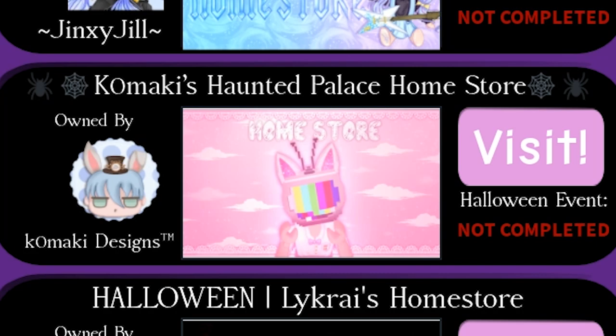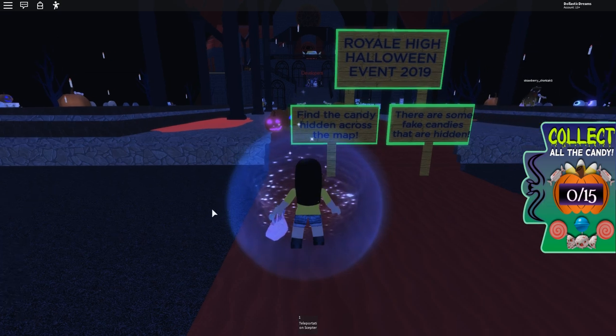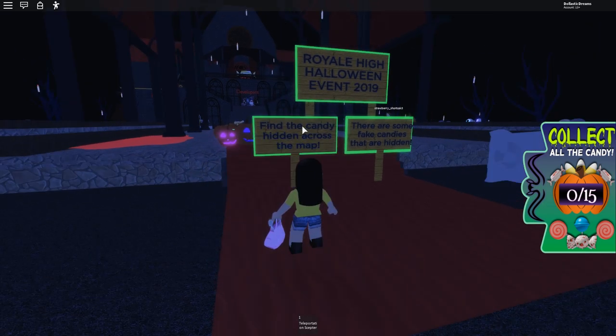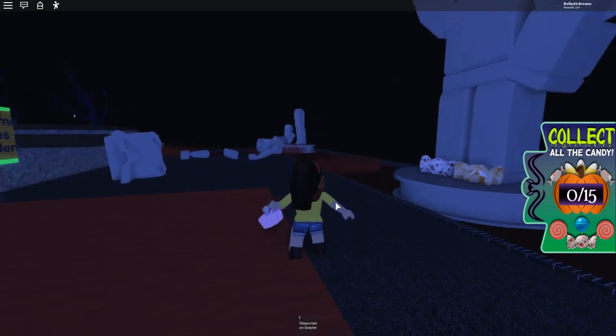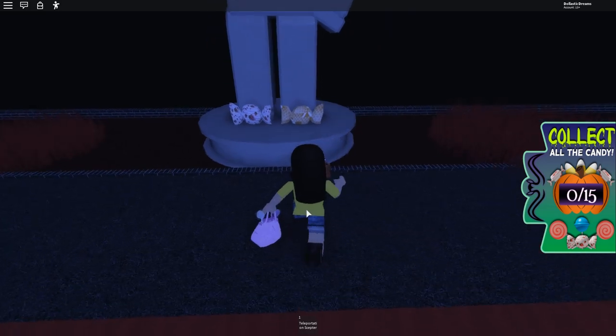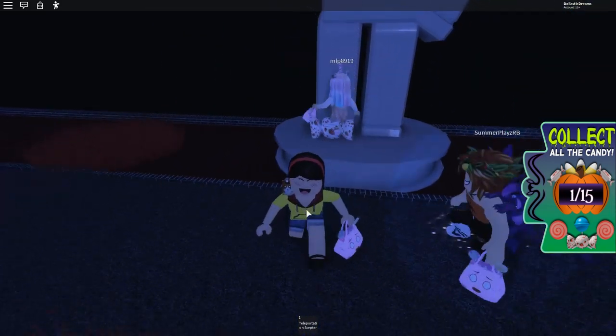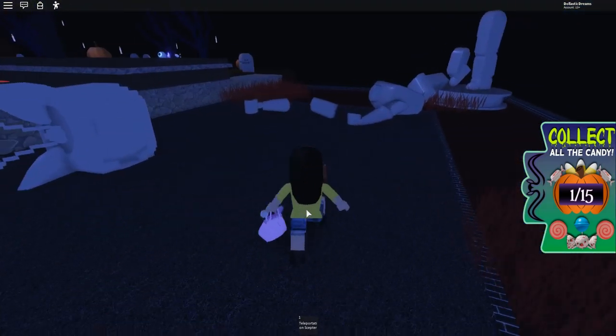Last but not least, in order to get the Studded Rose Garters, we're going to go to Komaki Design. Here we are — we have to find 15 candies. Royal High Halloween event 2019 — find the candies hidden across the map. There are some fake candies that are hidden. That's going to confuse me! One is fake. Okay, so we got one out of 15 so far.